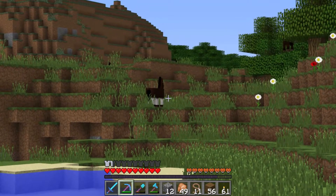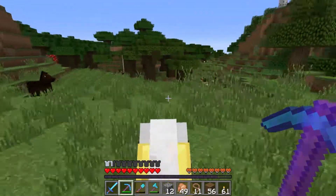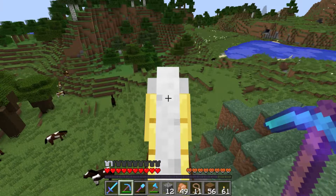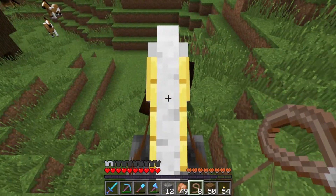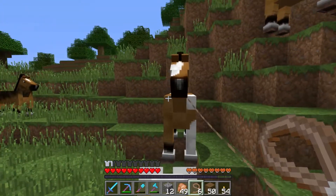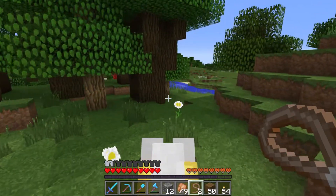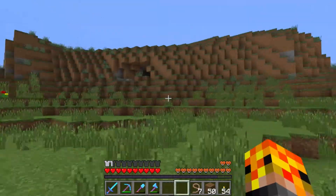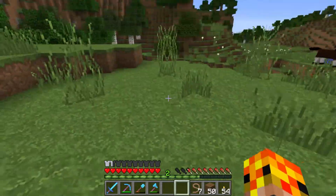This room, designated by the smiley face, is going to be my grand smeltery. I've got a design in a creative world — basically it's going to have an input chest, output chest, and a fuel chest. Fuel gets distributed among 64 furnaces, and whatever you want to smelt also gets distributed among all 64 furnaces. So it'll smelt 64 things in the time it would normally take to smelt one. I might even be able to increase that to 128 furnaces, which would be ridiculous.